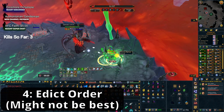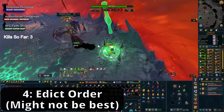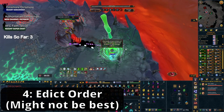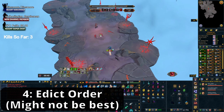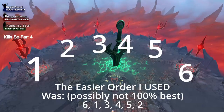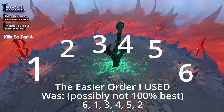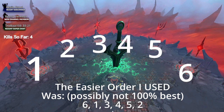Each edict represents a mechanic that Zamorak will then use during the fight, and there are some mechanics which are a pain and you don't want to deal with early. So knowing which ones to add to the fight last is super helpful. I'll be making a full guide at some point, but for now I'll show you on screen the order I'd suggest: I would do the edicts in the order of 6, 1, 3, 4, 5, and 2. Those numbers are on screen for you to see.